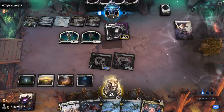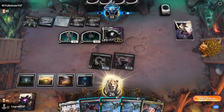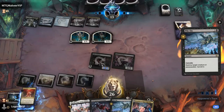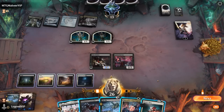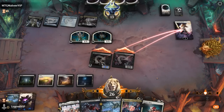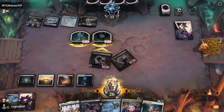Elspeth is a good target for Pile On. If we attack Elspeth, they'll double chump, and then we can still Pile On. That worked out.